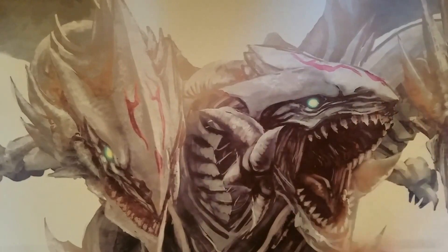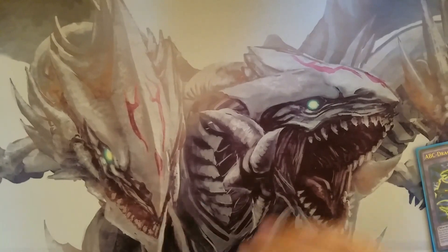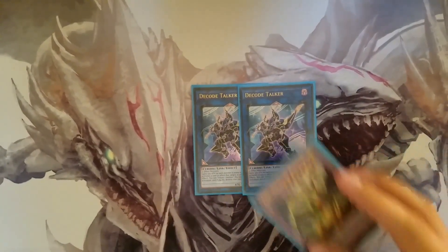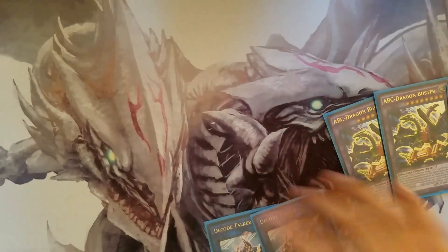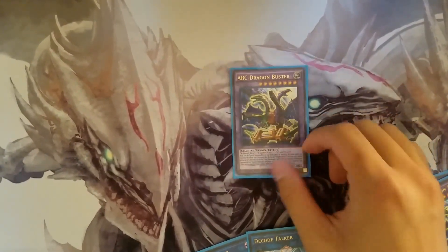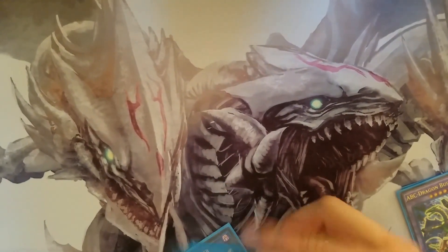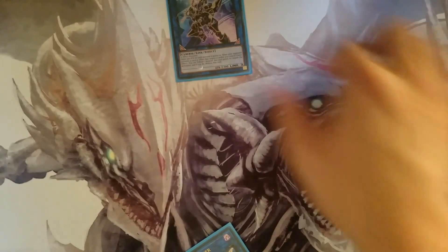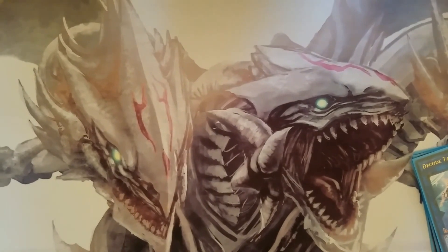For the extra deck we play triple ABC Dragon Buster — self-explanatory, your boss monster. Two Decode Talker: you have to play Decode Talker to play ABCs in link format. Your main play is going into ABC, doing whatever you want, then during your opponent's turn tribute him, bring back your three pieces, next turn send your three pieces onto Decode Talker and go right back into ABC. Decode Talker is there to finish off a lot of your games.